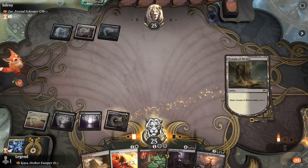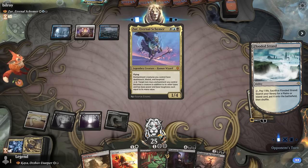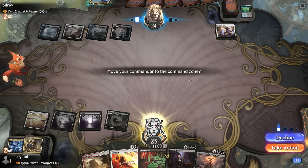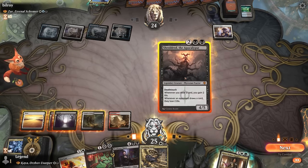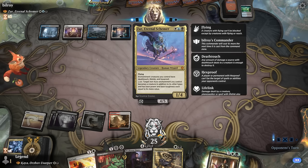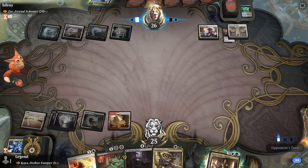Opponent plays Borrow Time to bounce Kaya back to the command zone. We're not too worried — we play Shieldroot instead. Xur's enchantments can also turn into creatures, giving them dual function. Opponent exiles Shieldroot but we'll get it back end of turn. We surveil and replay Kaya along with another Kaya for our top end. A Stasis Field and Xur hit the board — we use Get Lost on Stasis Field and Dismember on Xur rather than waiting.